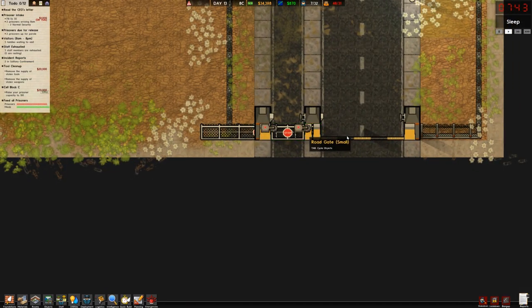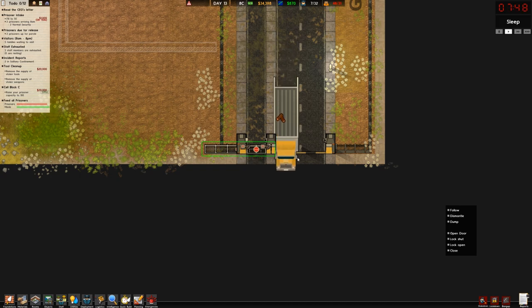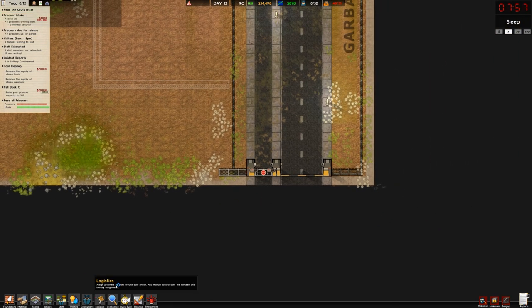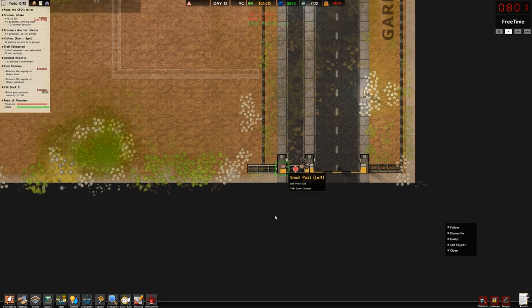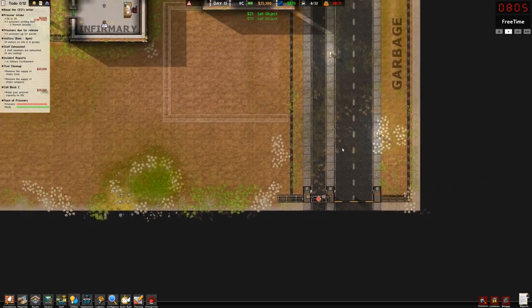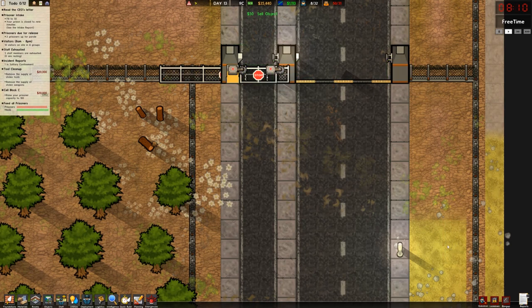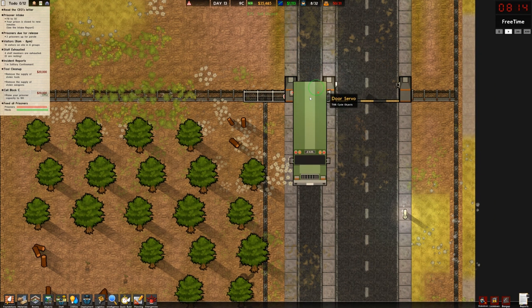These doors are not responding correctly — they're locked open when they shouldn't be. It's supposed to be open on trigger. If I clear the connections, the doors just stay open, which is a really bad thing. Let me clear these posts — I don't think they're necessary anymore. I could just sell them back. I thought they were good for aesthetics but if they're messing up the gates I want them gone. I think it's these servos — being connected to a door controller is causing them to stay open.